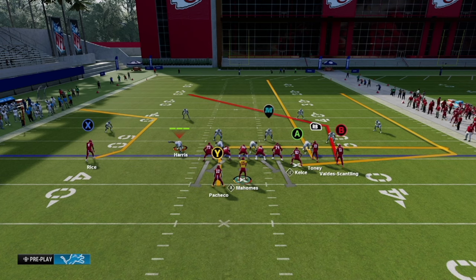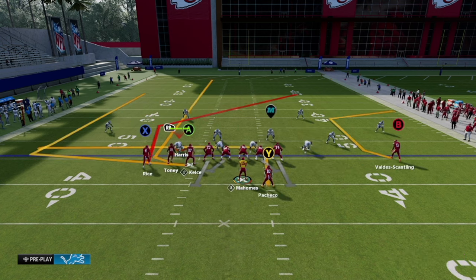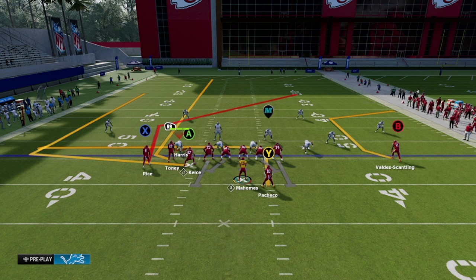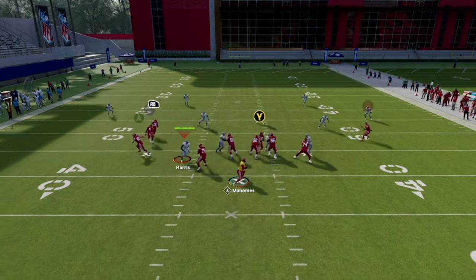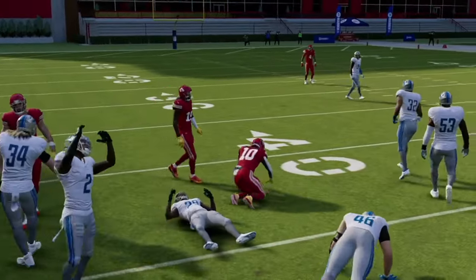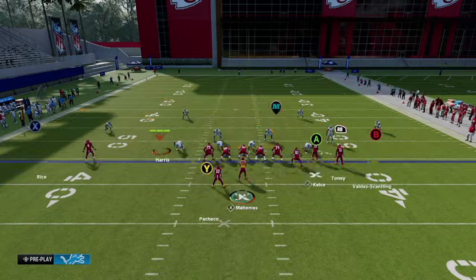The first play we're going to look at here is double post — one of the most basic plays in the game. Just put RB on a streak. Henry really liked to call this on the other half, so flip your bunch and put RB on a streak. You're going to have this streak to run off any D-pass, whether inside thirds, and then allow your post to come behind it to Rasheed Rice. Sending five out of double post is one of the best plays in the game.